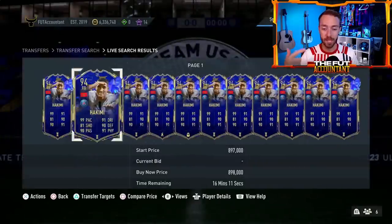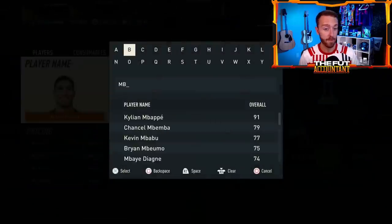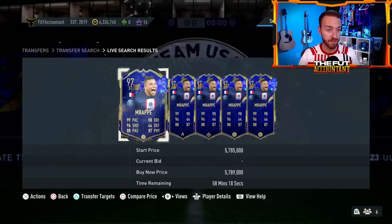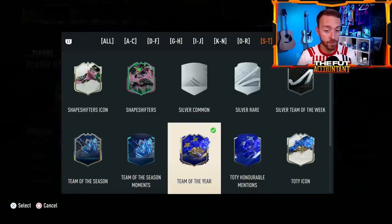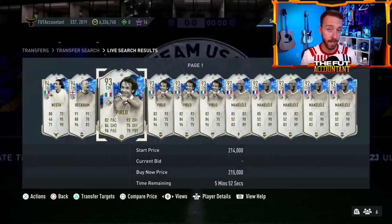Last year, we had Ronaldo Team of the Year, Mbappe, and Messi all in packs. This year, I would imagine Messi, Mbappe, and I'm not entirely sure who else — maybe Benzema, Militao, or Hakimi. There's going to be some Team of the Year cards in packs today. Also, there's been news that a Team of the Year icon Pirlo was packed out of that 99-game loan pack. That means TOTY Pirlo and maybe other promo icons from FUT Birthday, Team of the Year, maybe even Trophy Titans, could be in packs today — same thing with Heroes.